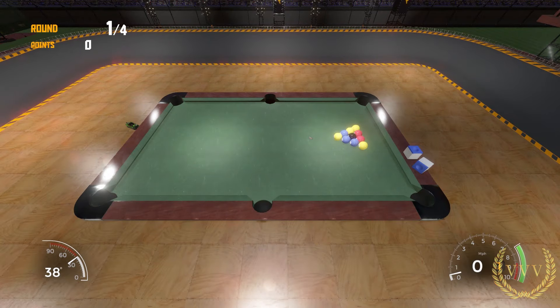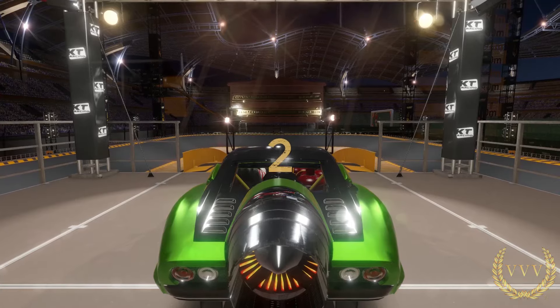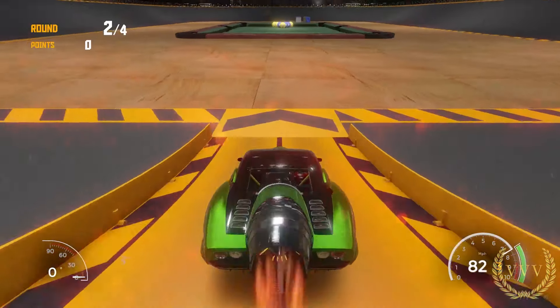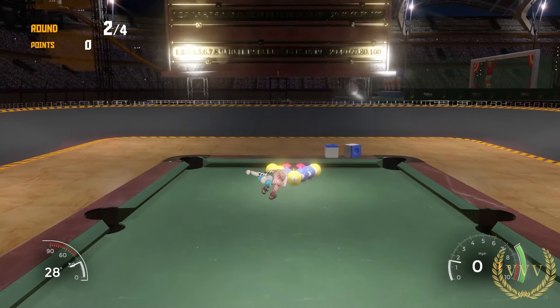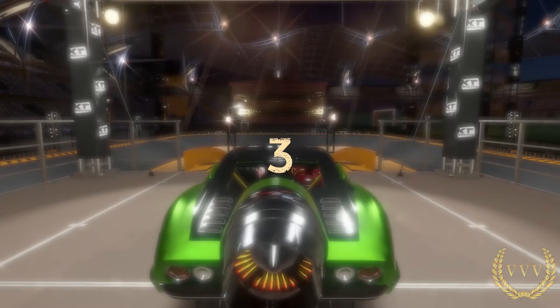Second attempt at the fourth round — looks good to me. Lovely break there but not managing to score. That was unlucky. The blue ball looks pretty close — no. The yellow ball could go in the pocket — no. Zero score with two attempts down.